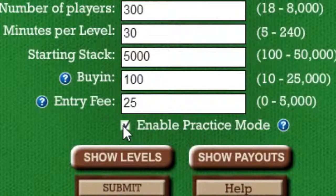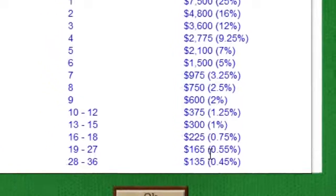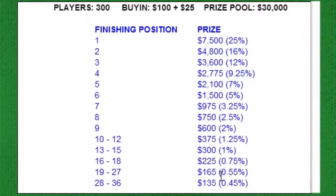Now that we've configured this tournament to our liking, press the Show Payouts button to see the prizes. Then click the Submit button to start the tournament.